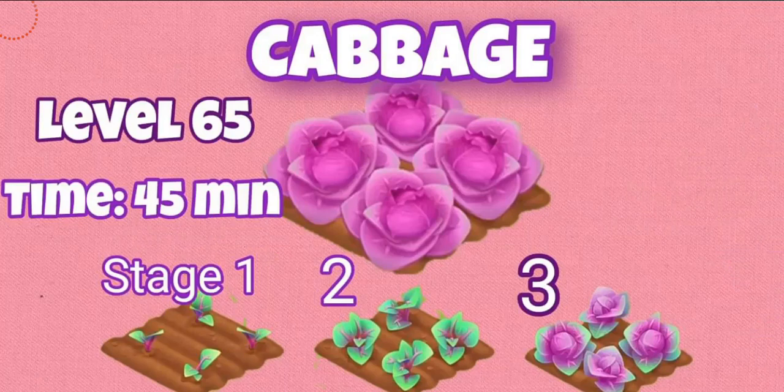Alright, so the new crop is cabbage. I personally love the combination of pink and purple color that's on this crop, and I cannot wait to see this grow on my farm — it's really gonna look so pretty. You can see it's gonna unlock at level 65, so it's kind of like a low-level crop, it's not that high.